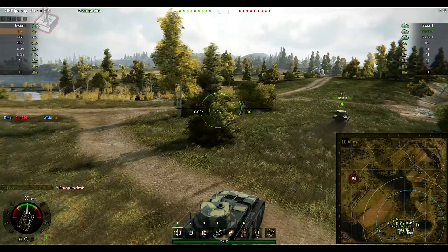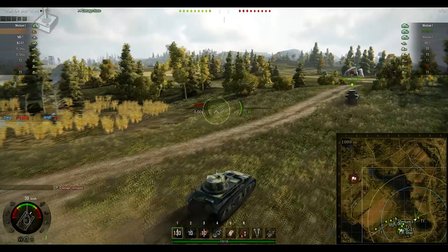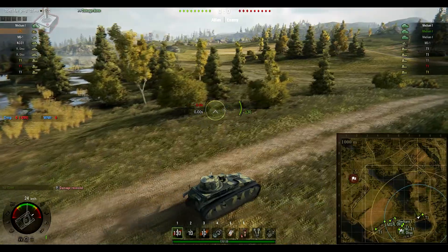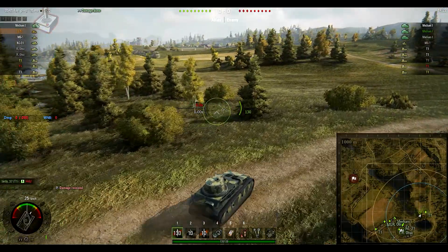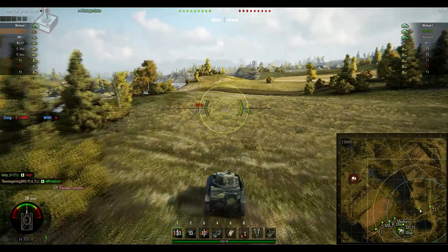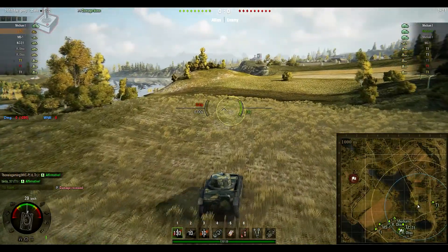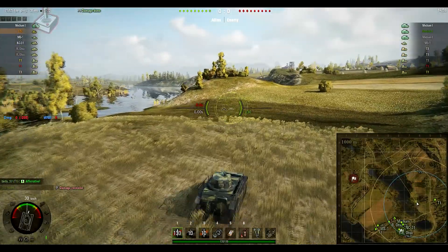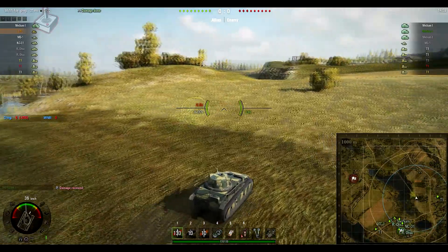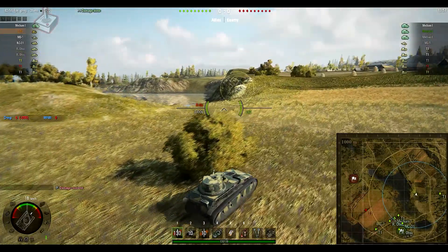So I trundle over, heading to around E7 to carry out some spots for my team. Ahead of me is a little T1 who according to his stats is a tomato player. But we'll definitely see more of him later. I'm getting about 30-35kmph out of this tank at the moment. I did acknowledge the T1 and say that I'd help him, but I am going to spot in these bushes, so I'm not sure how much help it will be.